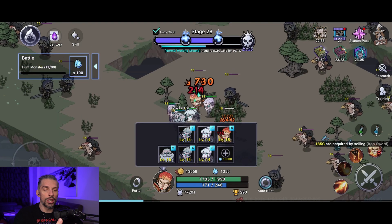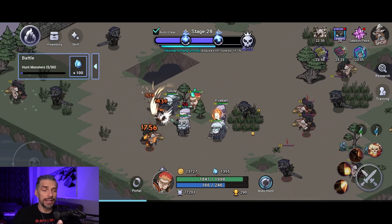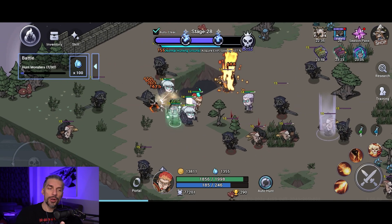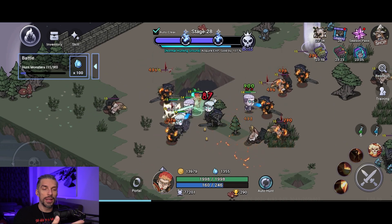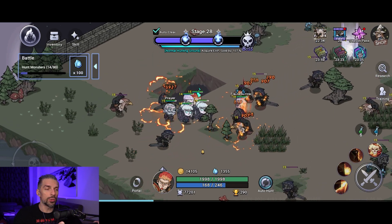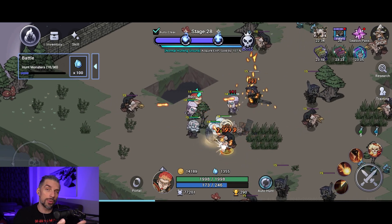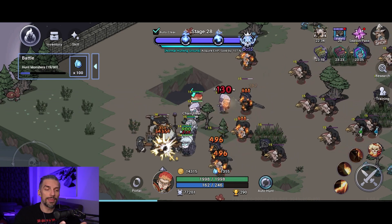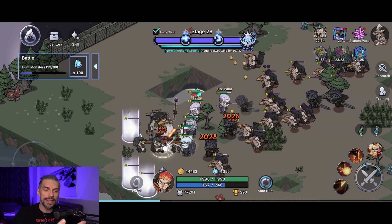The quests go one after another in a sequence, and you really want to follow them. I have a feeling that your progression in the game is scripted through the quests. Early on they might seem generic, but at one point you'll get a quest to do research, then to upgrade your gear, and so on. Finish them — don't ignore them; they're a great source of diamonds, gold, and resources.